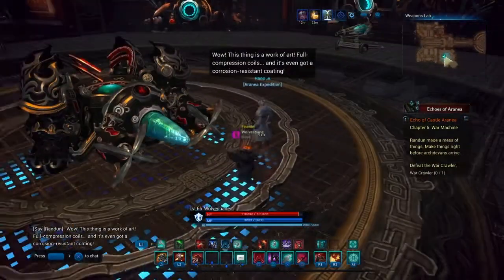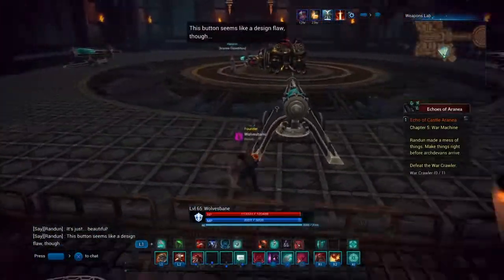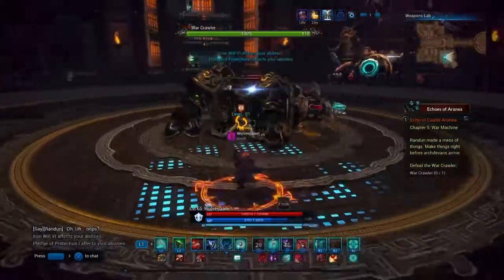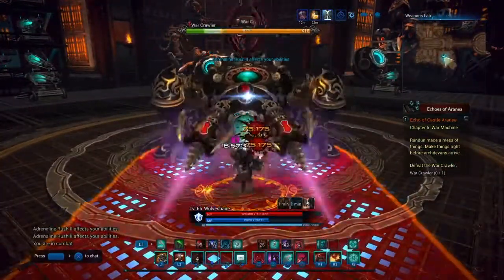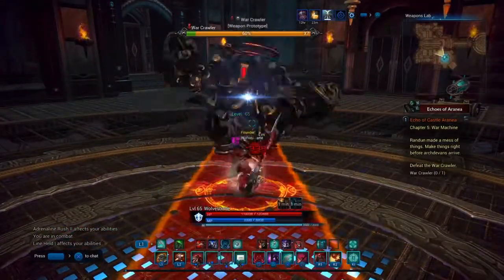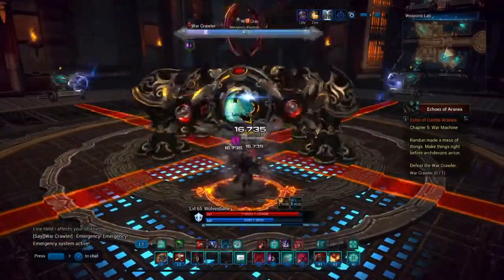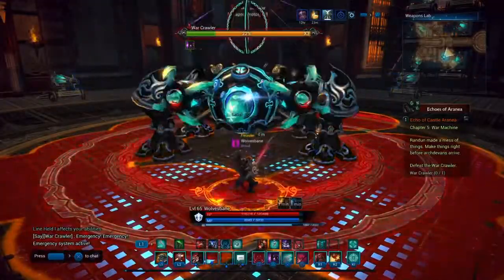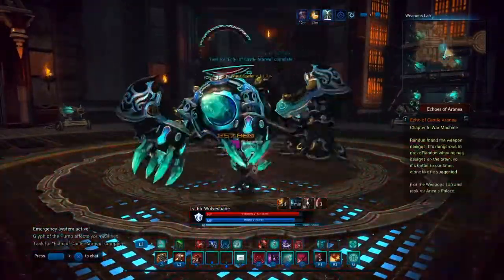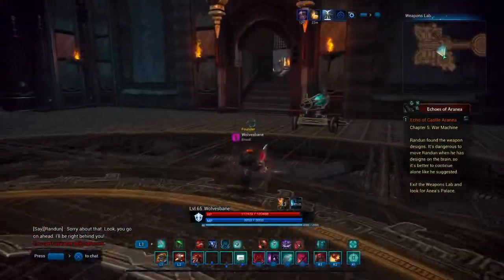We'll speed through here — right across is the weapon lab. This is just a smash-and-bash kind of boss. He wonders what a button does, pushes it, and next thing you know you've got a War Crawler. The fight is simple — just smash and bash. He does some weird attack patterns but nothing you can't handle as a Lancer. Once he's dead, there's only one way to go.